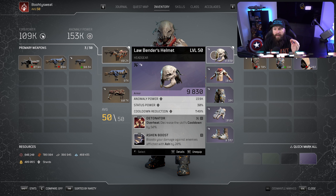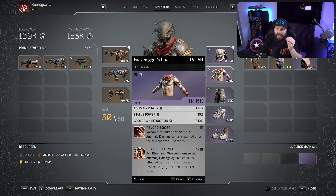For the armor, we're using five purple pieces. You're looking for anomaly power, status power, and cooldown reduction - you can go anomaly power, cooldown reduction, and skill life leech on all or some pieces. Remember that status power not only makes your Ash last longer but also extends the burn duration from Volcanic Rounds. We have Detonator on here which reduces Overheat's cooldown by 50% - a staple mod on cookie-cutter Ash Blast Overheat. We also have Ash Boost because your main damage comes from the second Overheat that consumes the ash effect, and this makes it deal a lot more damage.